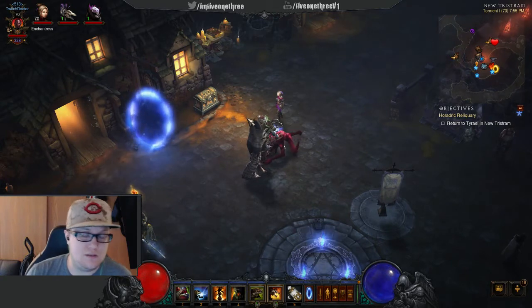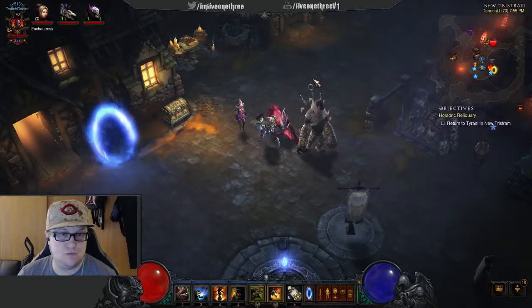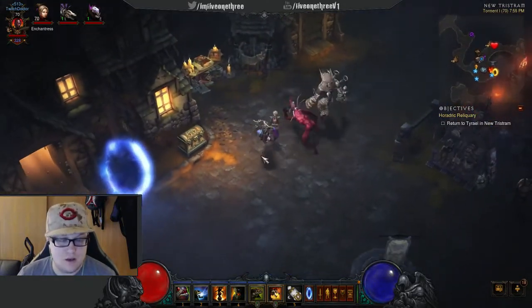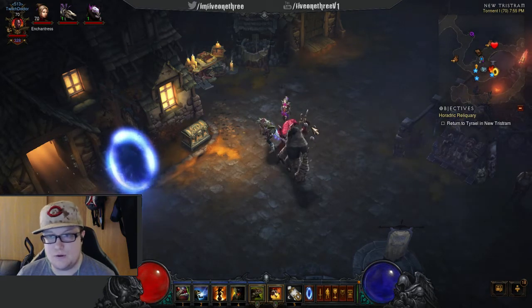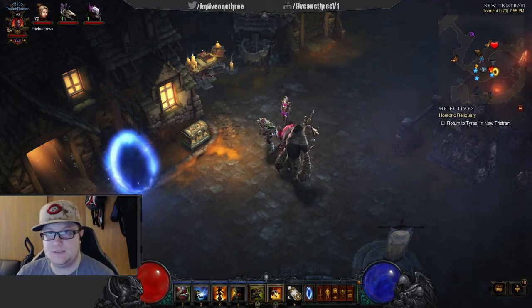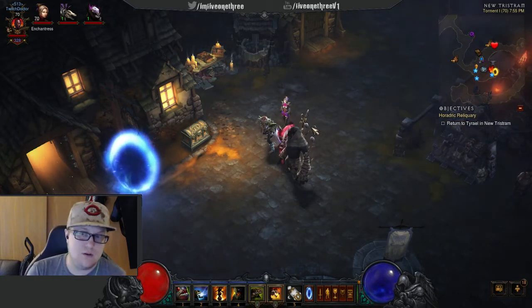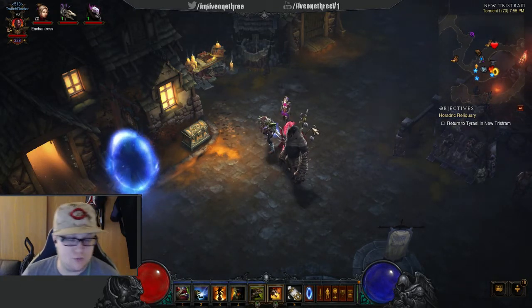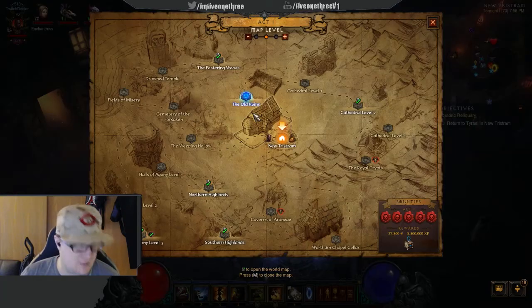Let's head out of the game a little bit. What I'm going to show you is there are two different things you can do: story mode or bounties. First, you have to complete story mode through Act 5 to open up adventure mode. Adventure mode will let you do bounties and rifts.